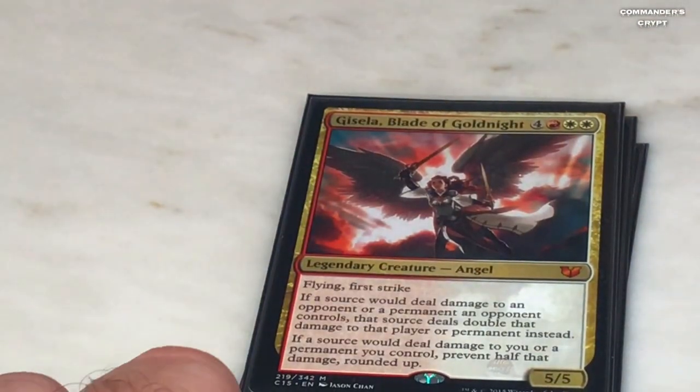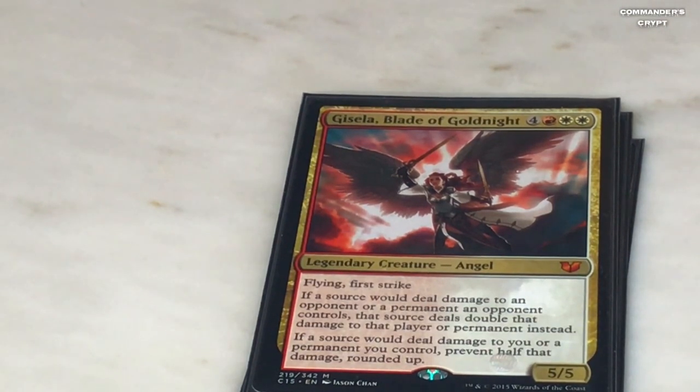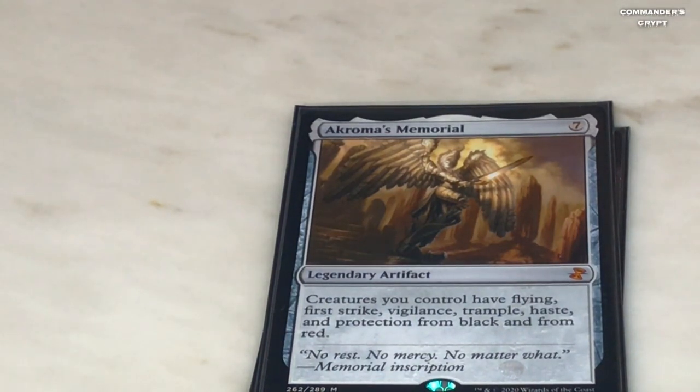Speaking of bombs, here's Gisela. The way you play her is if you've got a bunch of mana and a board state, you don't even have to attack with her — you could just play her and then swing out and everybody deals double their damage. Flameblast Dragon gets double fireballs, Sky Sovereign gets six-damage lightning bolts instead of three, and when people attack you they only take half damage on your creatures. Akroma's Memorial is another bomb — play it and swing out, catch somebody off guard. All your creatures have flying, first strike, vigilance, trample, haste, and protection from black and from red.